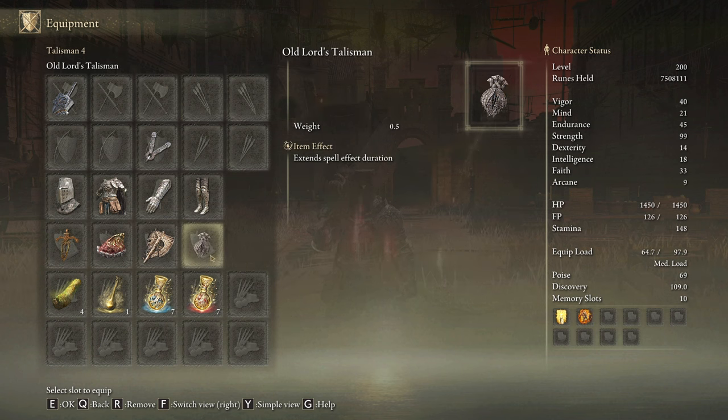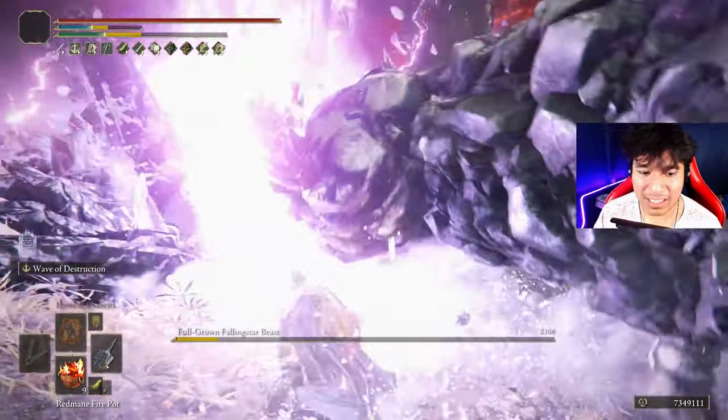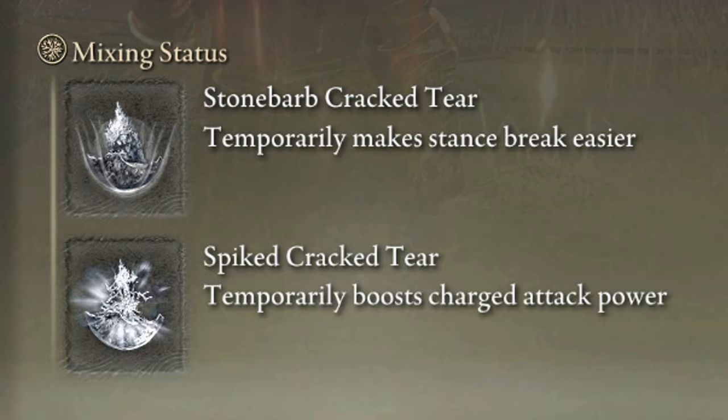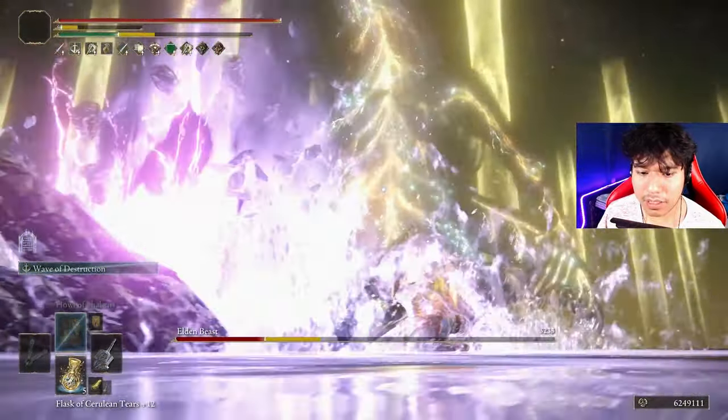However, if you don't find this comfortable, you can use the All-Lord's Talisman and simply remove the Commander's Standard. Also the Dagger Talisman is a fantastic alternative for this setup — don't be afraid of making your own tests and finding the best combination for your playstyle. In our Flask of Wondrous Physick we will use the Stonebarb Cracked Tear and the Spear Crystal Tear. If you need more stamina, the Greenspill Crystal Tear can be very useful if you struggle to manage your stamina.